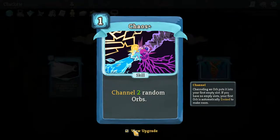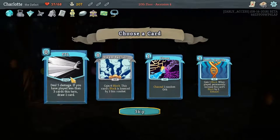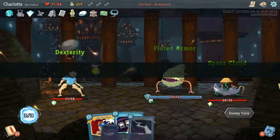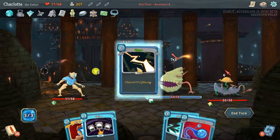What does this do upgraded? Channel two random orbs. I'm tempted with Chaos or FTL. I'll go Chaos - because I don't often take Chaos. Alright, we've got Mr. Potato Head here. Got the Zap. Sunder will almost kill you - it might actually kill you, but no guarantees in this world.